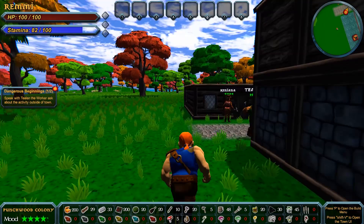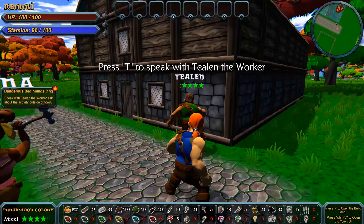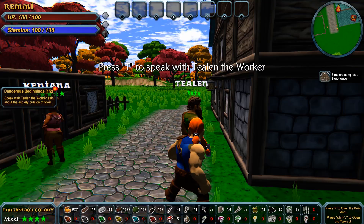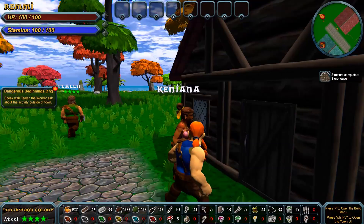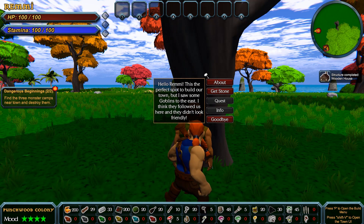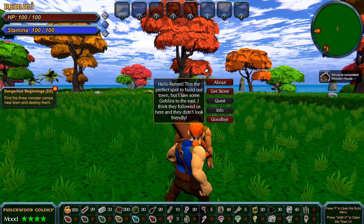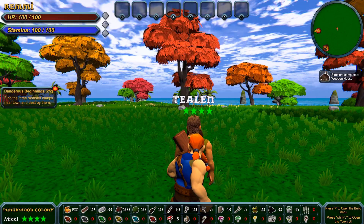Here's our dwarven colony getting built — Kenny Anna and Tealin working. We're going to change those names because they're pretty horrible. Structure completed — the storehouse was built by Tealin, just by a wagon with a hammer. Kenny Anna is going to build up a house. We press T to talk to Tealin, and we can tell him to get stone, get trees, or ask about a quest. Tealin says he saw goblins to the east and they didn't look friendly.